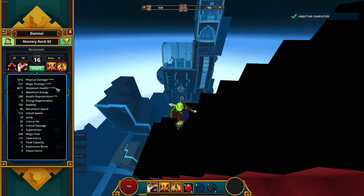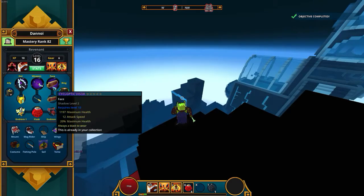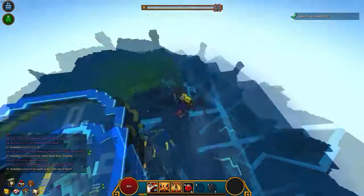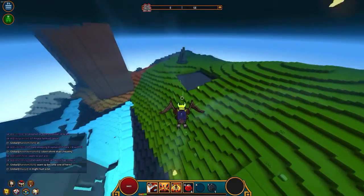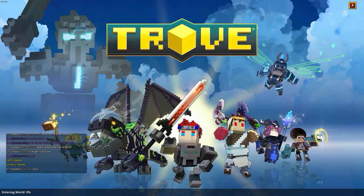115 maximum health, 5 regeneration — easy peasy lemon squeezy. We're actually gonna go upgrade our gear right now. I have some tentacles I'm gonna be using to get some better gear, so I'm gonna head back to my team solo wealth thing and apply it with my friend here.